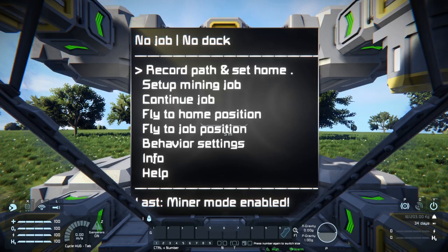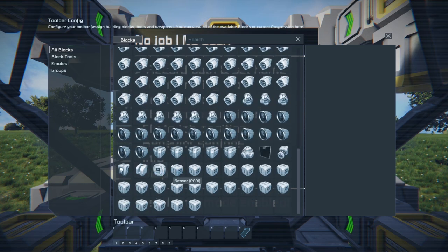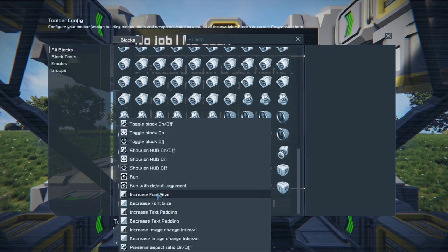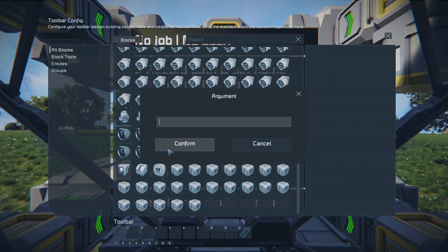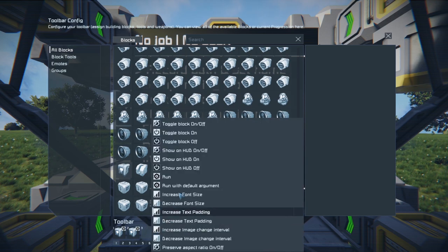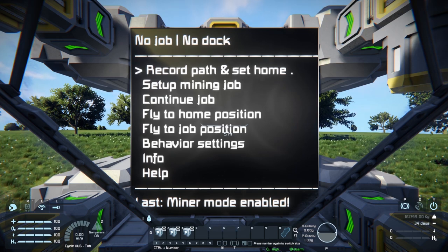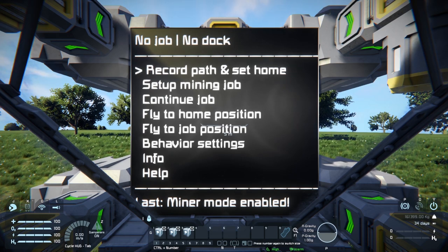Next, under your G menu, go down and find your programmable block and drag it down to your toolbar. Under the menu that comes up, go ahead and choose 'run.' The first one should be 'up' — case does not matter. You'll want to repeat this twice, but use the words 'down' and 'apply' for the next two. You can use these buttons to navigate through the menu: one for up, two for down, and three for apply.